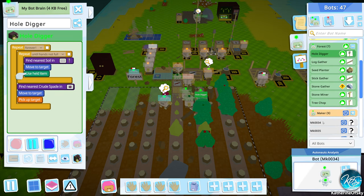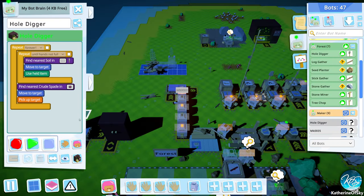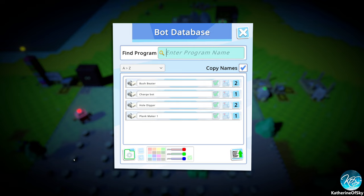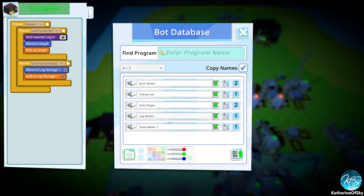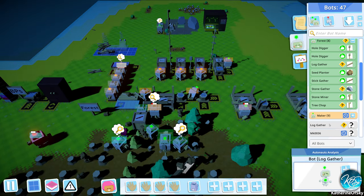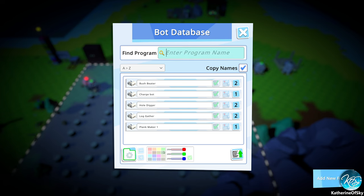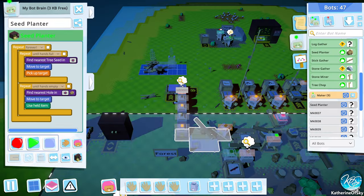So let's start making more bots and putting them in these designations. I want you to be a hole digger — link the program. We want to have two of each of these folks. Let's get another log gatherer. Log gatherer, let's upload your program — I don't know if we have that one yet, so let's make a new one. Log gatherer, link program. Any changes made to the original bot will end up percolating to anything linked — we're actually linking the program, not just copying it. So seed planter, let's also upload you and link. Go.